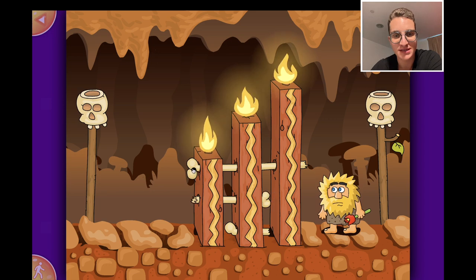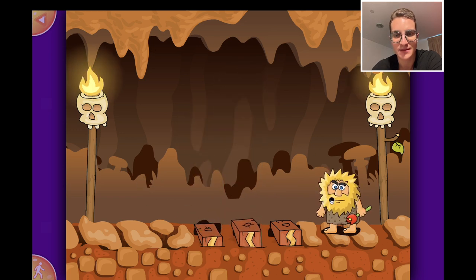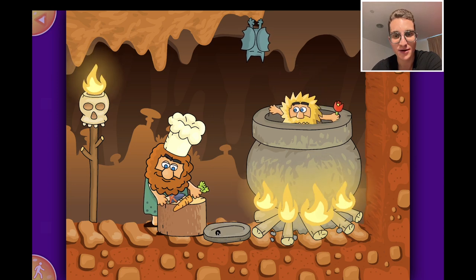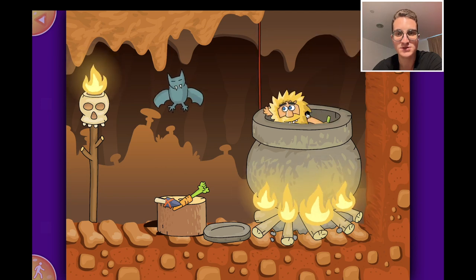Let's take those bones out one after the other - one, two, and last one. Oh no, he's gonna eat us! He's already preparing the carrots - he's gonna have us as food! We're gonna die! He's still cooking. Maybe we can distract him - yes! Now we have to escape. We can use the rope - very good!